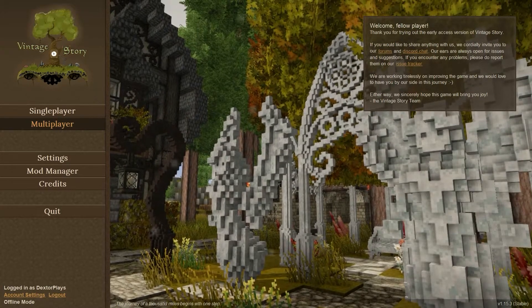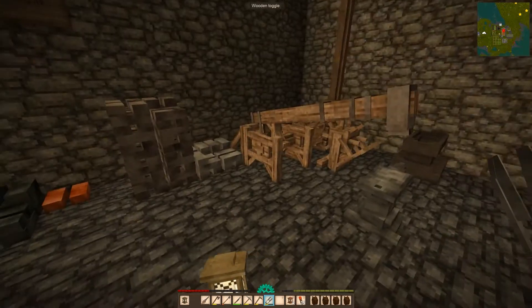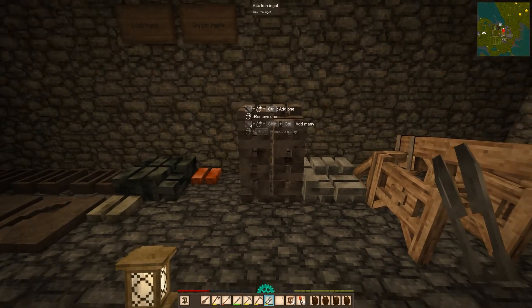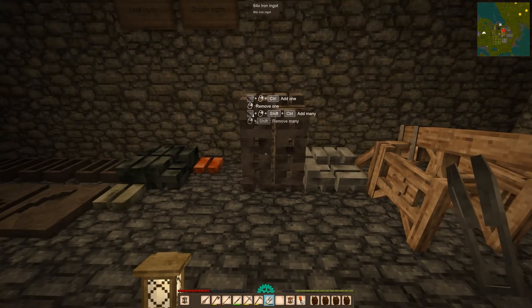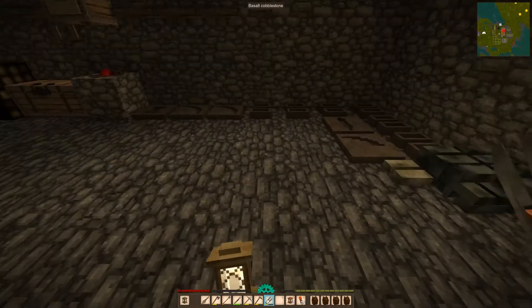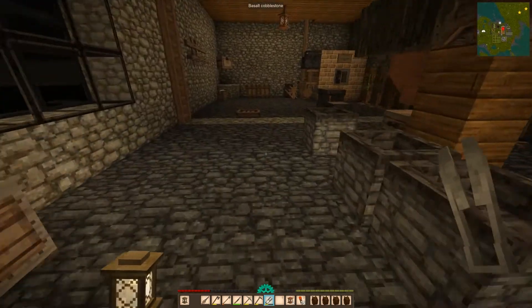Welcome back to Dexter Plays Vintage Story - The Return. We're continuing on with a bunch of work in the shop. I just finished up working on all the iron blooms, still had to hammer out the ingots. I also hammered out all the blistered steel. So we now have 21 steel ingots and 86 iron. Quite a bit. I'm pretty happy with that.